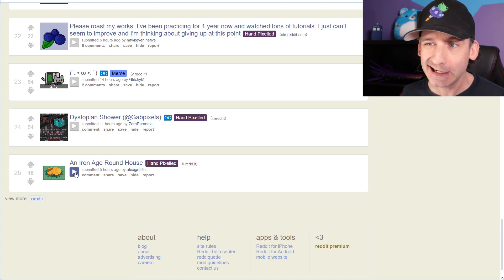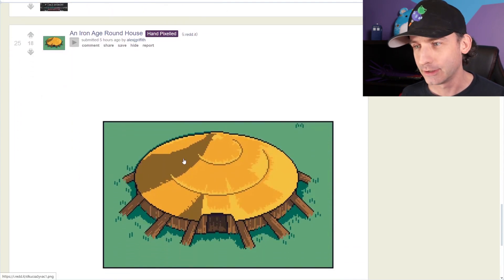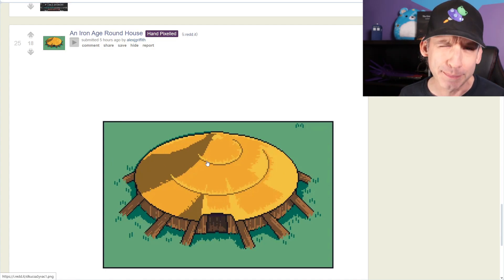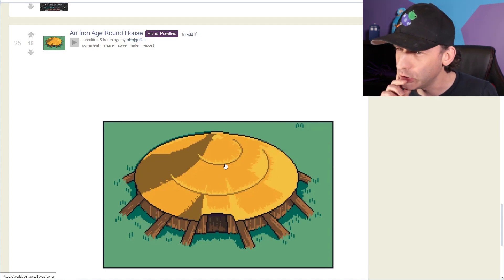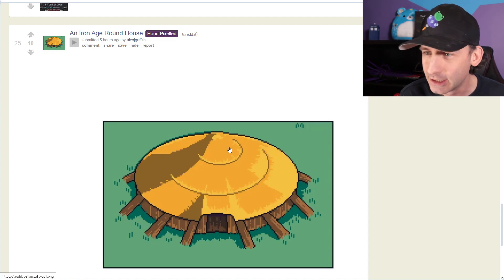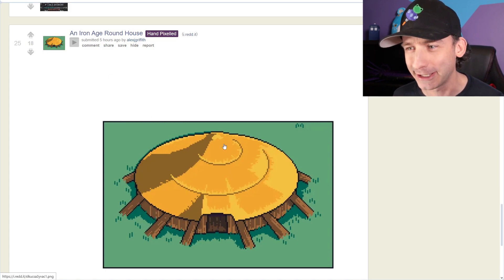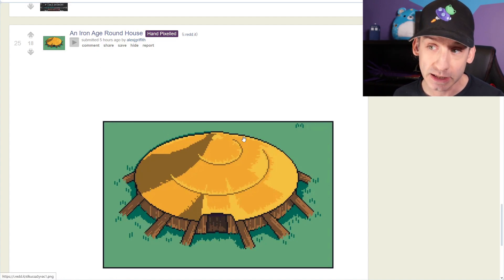Starting off with an Iron Age roundhouse. I thought this was a log. Wow, it's very flat. It kind of looks like a big symbol. Don't really see any kind of... How do you make this? Straw? Wood? Either or. It looks like brass or something like that. It looks like brass — there's no getting away from it. It looks like metal. Big metal shield on top of this building. Maybe it is. Maybe that's what they made it of. It does say Iron Age. It could be copper. Brass Age, maybe.